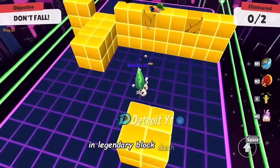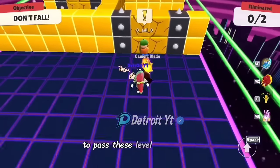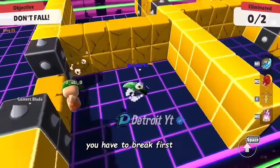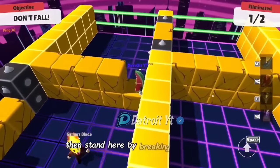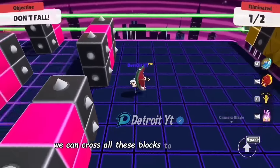In the Legendary Block Dash map, if you see these types of blocks, to pass this level at the entrance you have to break the first block, then stand there by breaking the upper block. Now by jumping, we can cross all these blocks to pass this level.